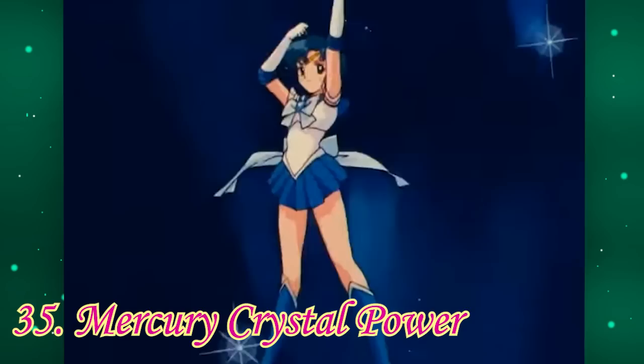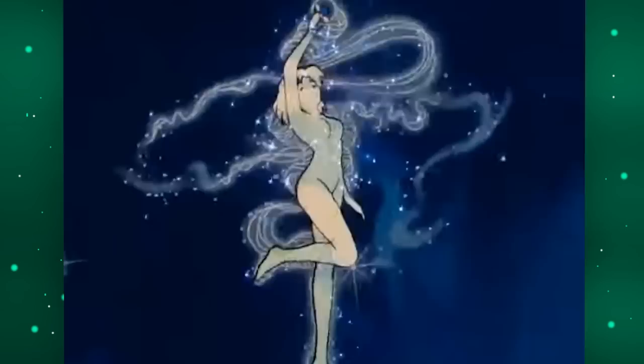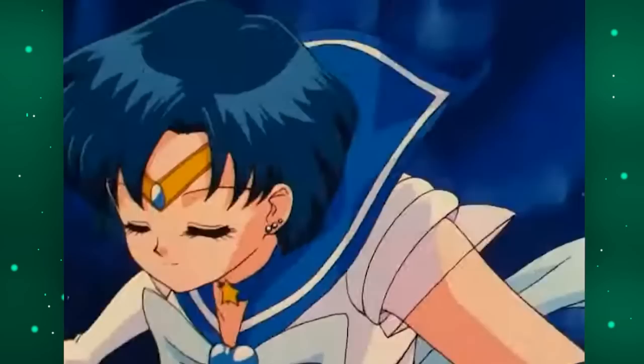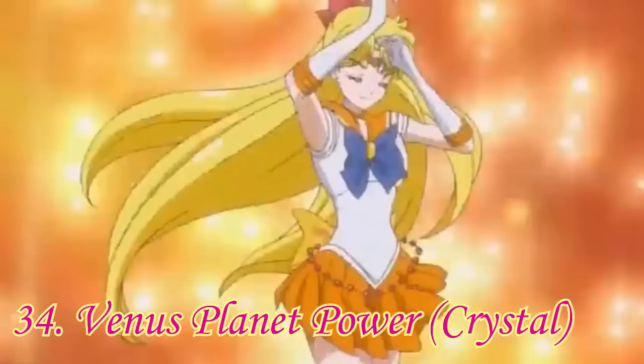Number 35: Mercury Crystal Power. When she does her initial spin, it feels almost rushed, like they fast-forwarded the animation. Also, the bubbles that circle her body become so translucent that you practically can't even see them — which is a shame because when they're twirling around her before, they look really pretty with a really nice sparkle effect. That disappointing thing with her bubbles, and the fact that the background is almost the same exact color as her hair — that's why this is Mercury's worst transformation for me.